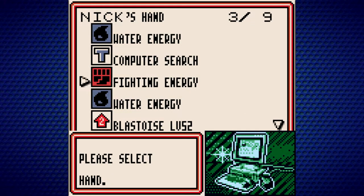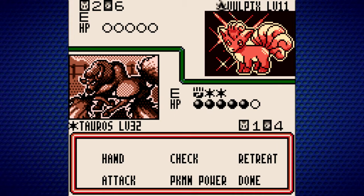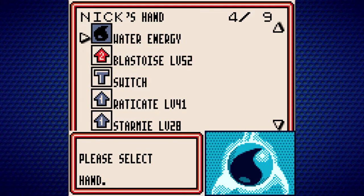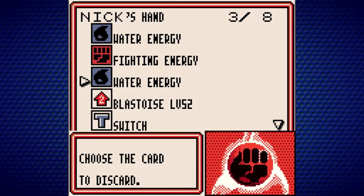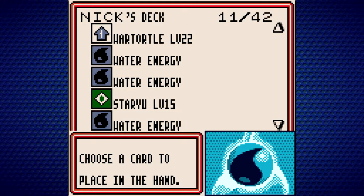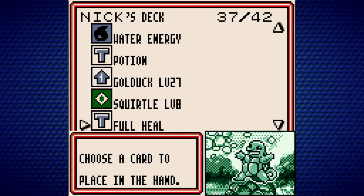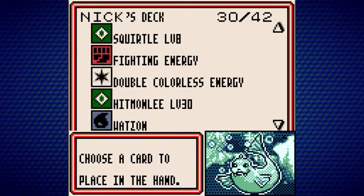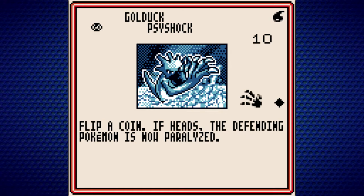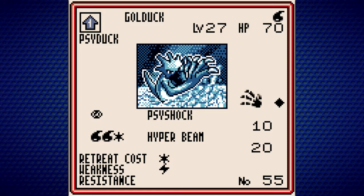Should I look for Golduck in the back? I kind of want to take the time to do that. I'm going to go for the computer search and see if there's something we want to use more so than anything else. Let's take a look at Golduck real quick. Psy Shock and Hyper Beam — and Hyper Beam is going to be a water element attack, so it'll be really helpful against something like Moltres which just builds up a bunch of energies. I do like the idea of having Golduck.